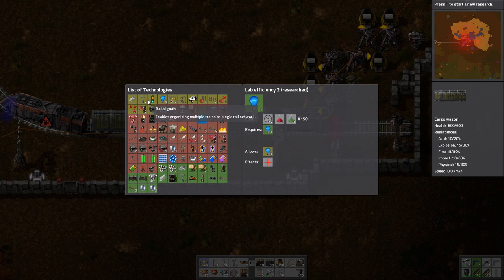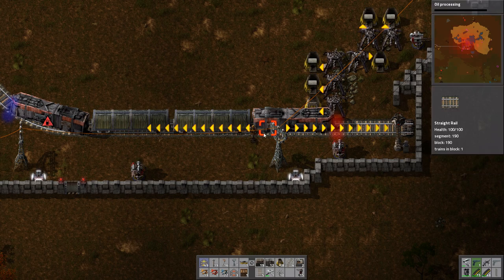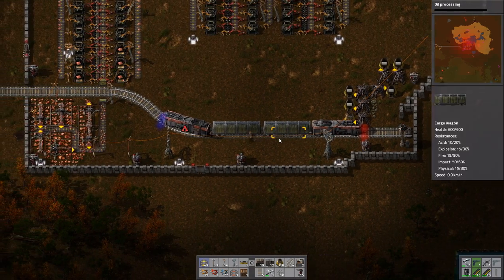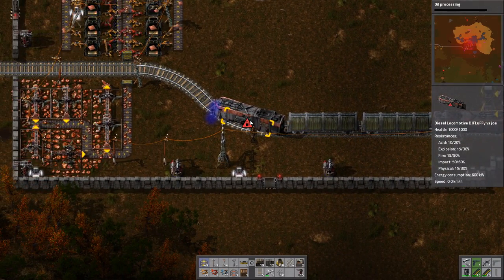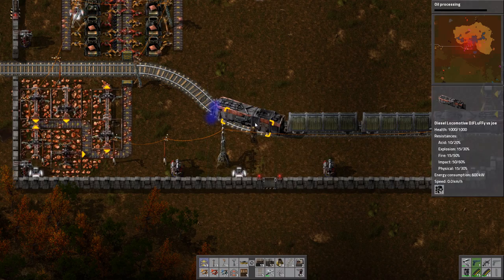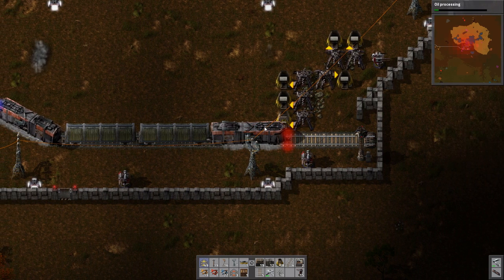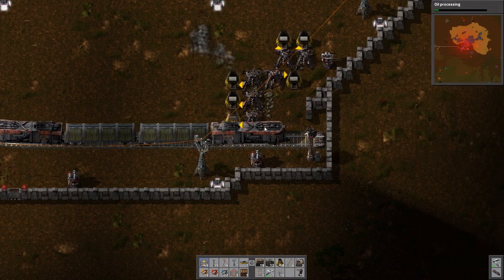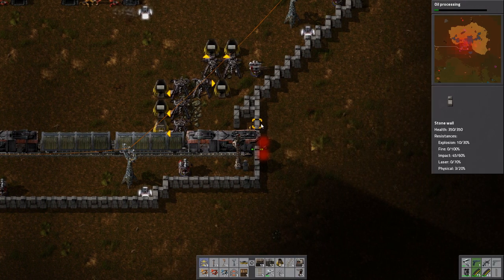To run we have to load it - you can just click the locomotive and fill it with coal like that. Now we can press Enter while next to it and you can run it backwards or forwards. That's how we want it and it will automatically stop at the end of the station. This was too close - good to know, I didn't know that.